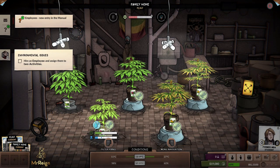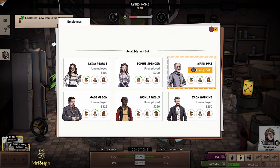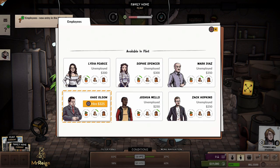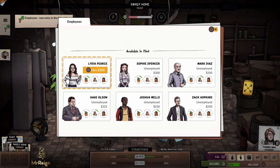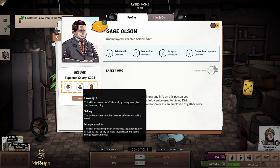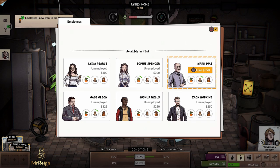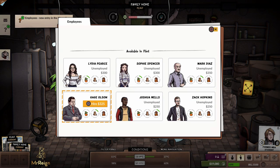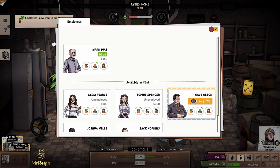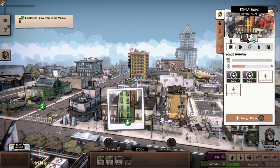Pausing — hire an employee and assign them to two activities. This is a bit misleading — you can assign one employee to two separate things, but you might not want to. Down in the bottom right corner we've got employees. You want someone with selling and interpersonal skills — to dig up dirt on rivals they need to be streetwise. I'm going to hire this fellow because he has selling ability. Then heading outside — on my building where I normally push square to go inside, you push X and then over here you assign activities.